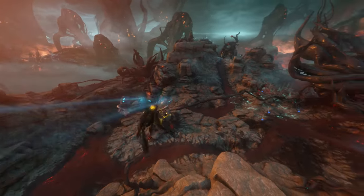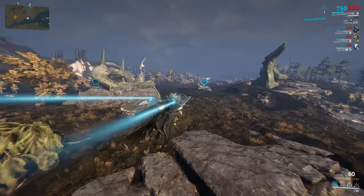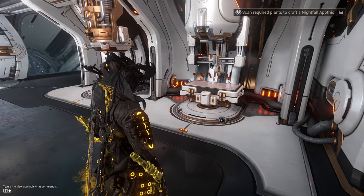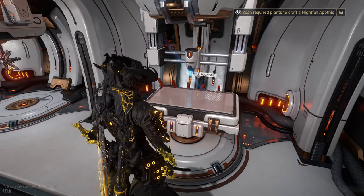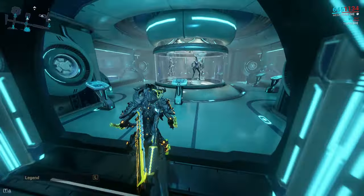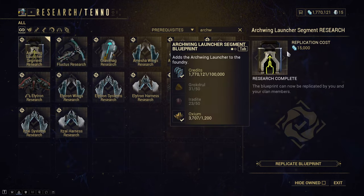Using the Archwing Launcher gear item, we can fly around on the Plains of Eidolon, Valis, and the Cambion Drift. The blueprint for the Archwing Launcher is unlocked when you install the Archwing Launcher segment into your foundry. The Archwing Launcher segment is unlocked through research at the Tenno Lab, which can be found in your clan dojo.